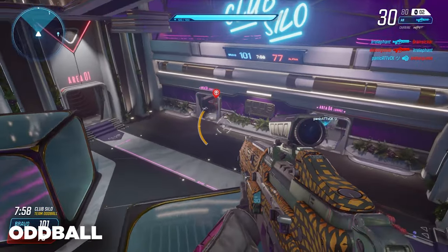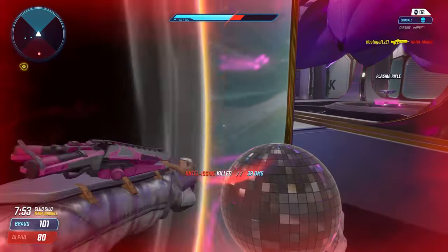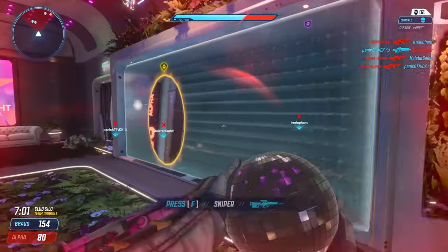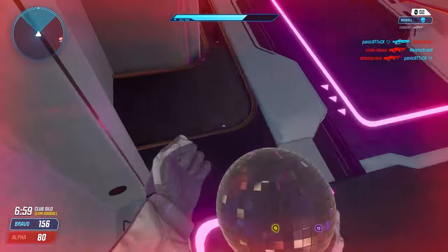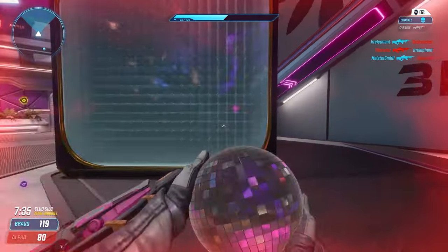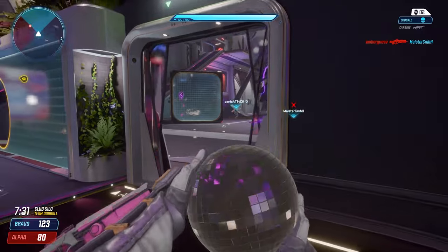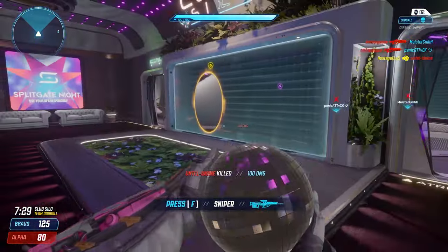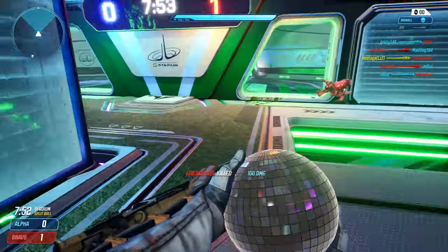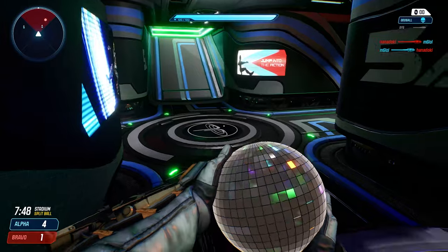Oddball is a team-based mode in which two teams compete to retain control of the oddball, a large disco ball. Teams gain control of the ball by a team member picking it up. This causes the player to lose their ability to use weapons to defend themselves, but they can still melee attack with the ball as well as use portals. Each second the ball is held gives one point for the team. Splitball is like oddball, but removes all weapons except for the BFB and the ball. Movement speed is increased around 150% and portals are disabled.